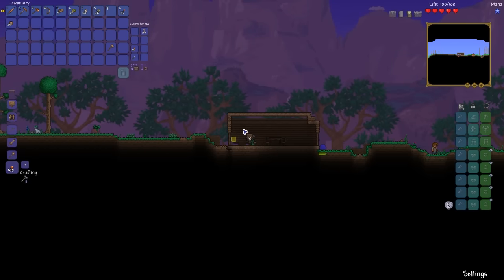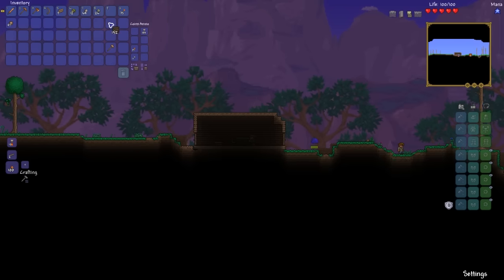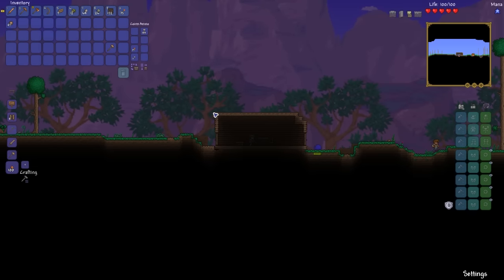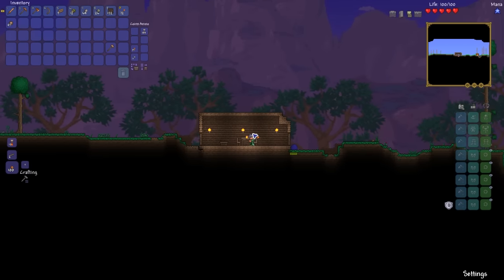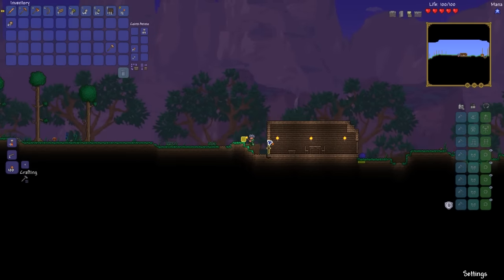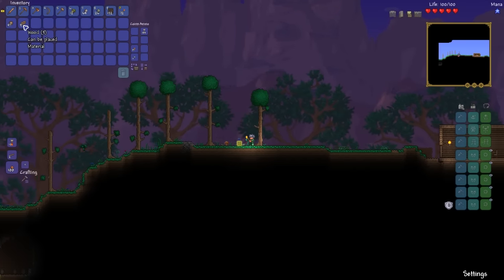We almost got you covered, buddy - and there we go. Just beautiful. Get over here - your presence is required in our new home. This should do it for now, but let's get moving anyway, because quite frankly we do have to find ourselves a cave.